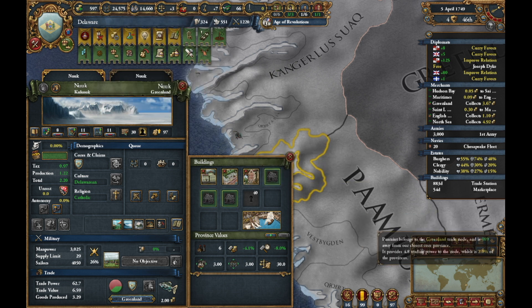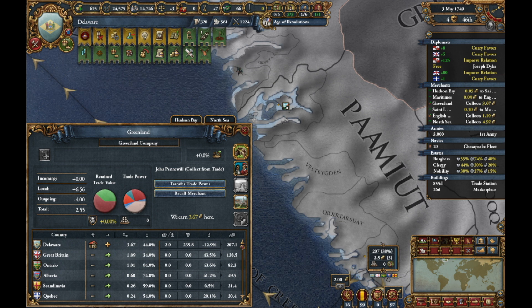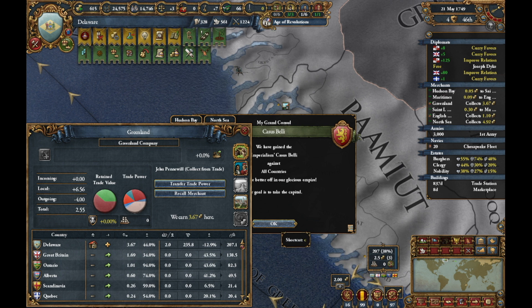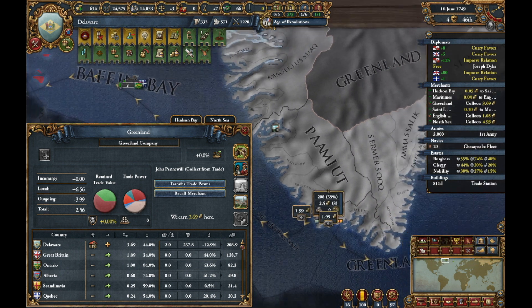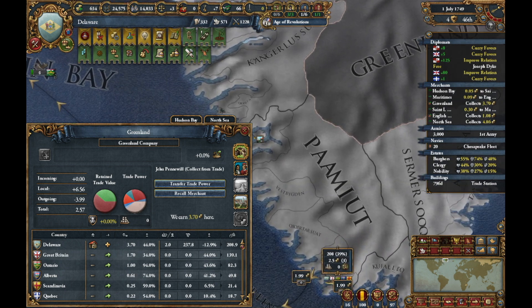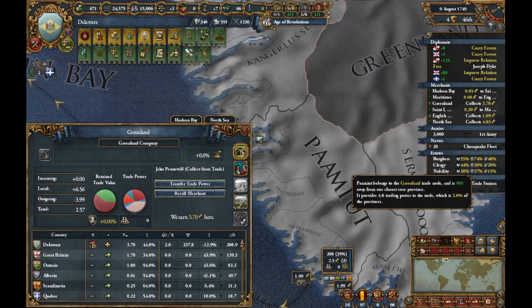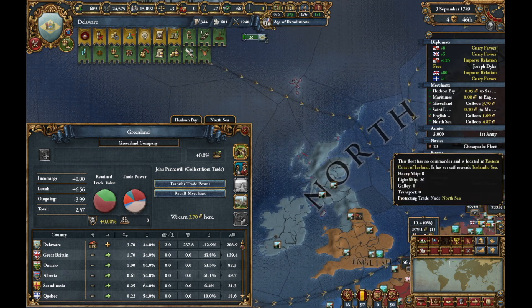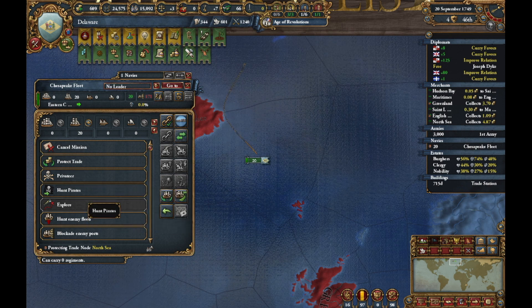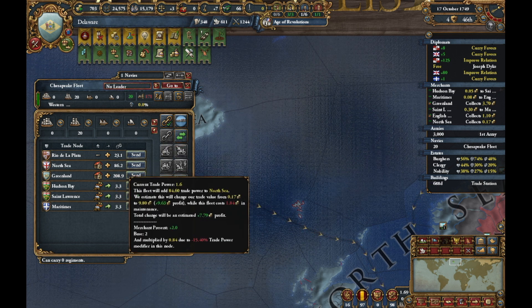We got 18 ducats a month. 18 ducats — what is it? I'm at 38. And I'm earning what — four ducats just from Raylan. I'm trying to push you out. Things should be doing better. Now what about these ships — can these ships go to tech trade? No. That's the farthest I'm going to get; I'm just going to get to the northern sea.